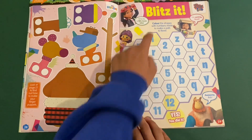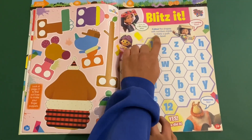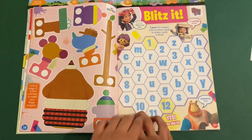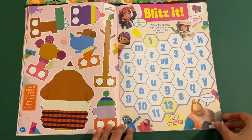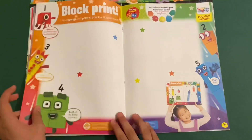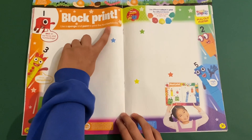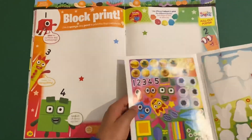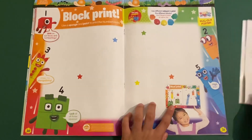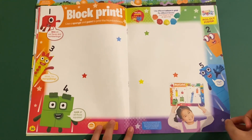The bits and bobs section — you have to find and colour the shapes with the numbers inside, and take to the path with the numbers 1 all the way to 12. Then there's block prints — use a sponge and paint to print with the number blocks. You can use these stickers on the background and use different colours of paint with different blocks, from red to blue.